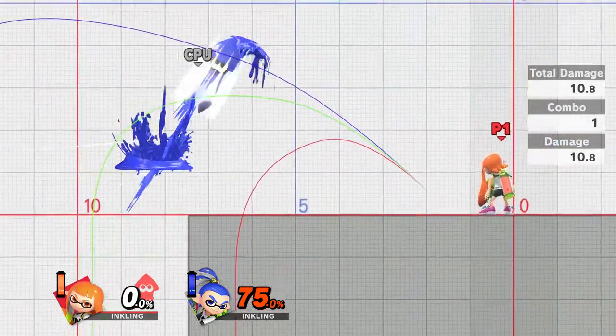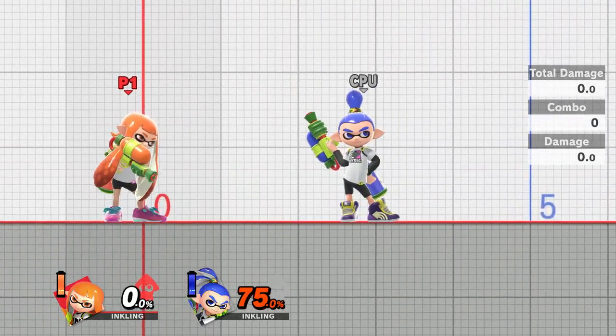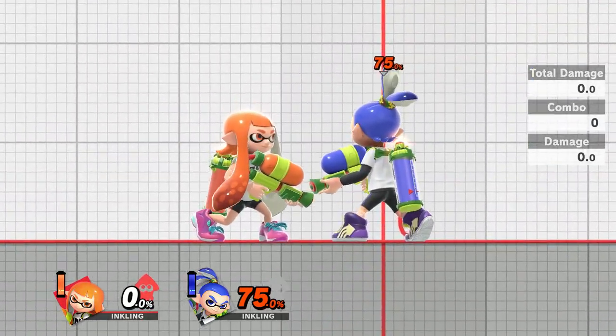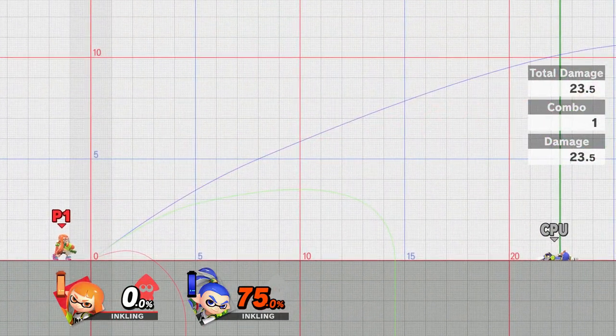The back throw is probably the best throw of the Inkling's — just like many other characters in Super Smash Bros, it has a fairly nice range. Next up with the smash attacks, hitting at 75% with a fully charged attack, you can hit incredibly far.